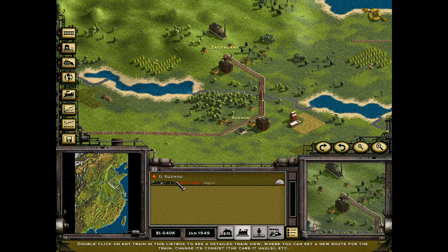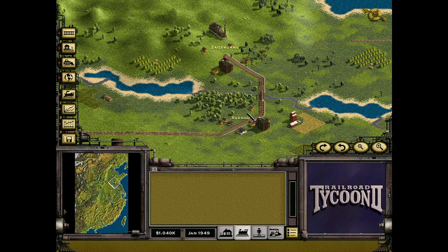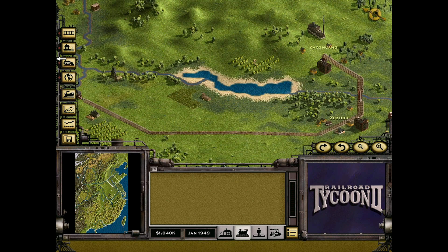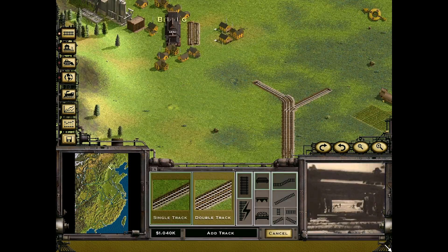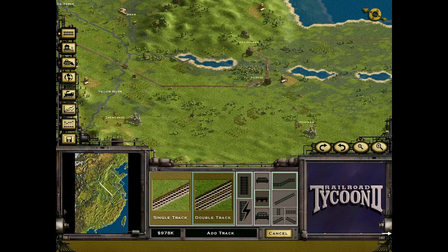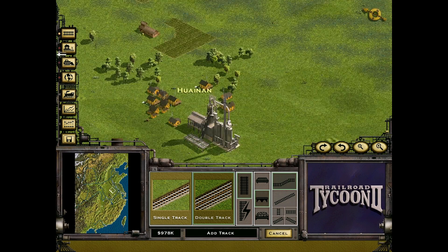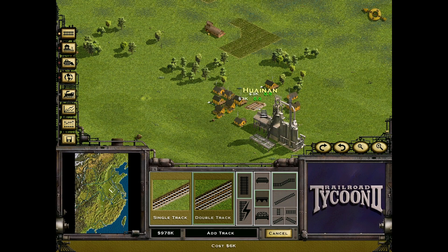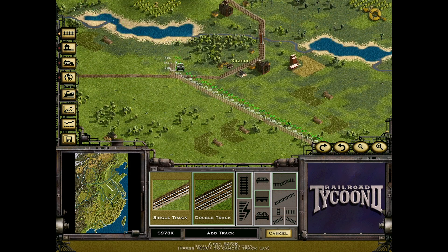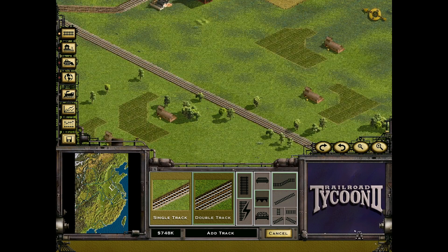We have a steam engine right there that I'm just going to retire — I don't want to deal with it. We've got these towns connected, not the best just yet. But we do have Beijing here, which we can also connect. The way I've been doing it on my previous attempts, I've been connecting Huainan to Beijing initially, and that's what we're going to do this time as well.